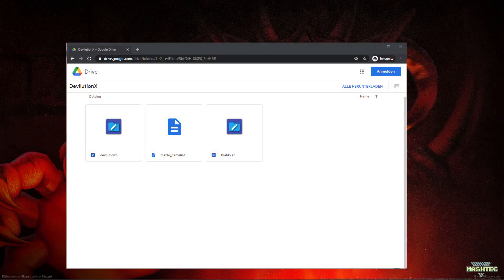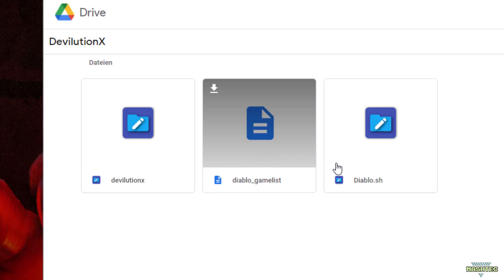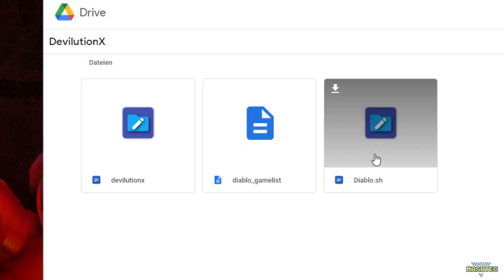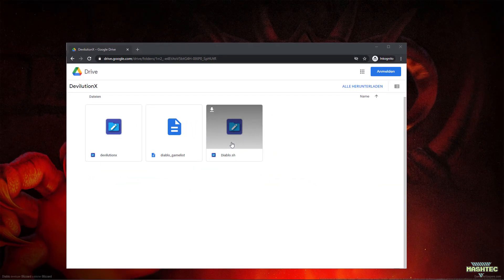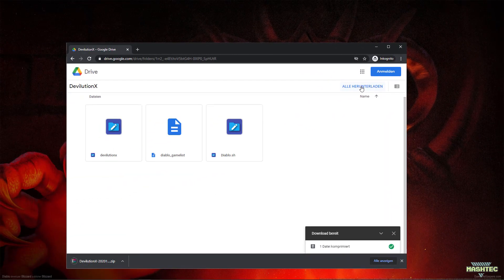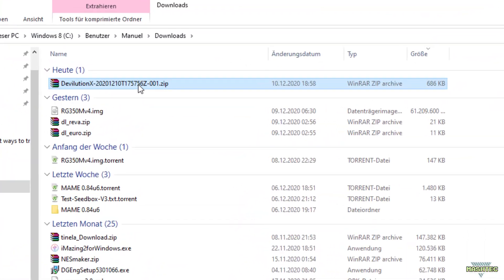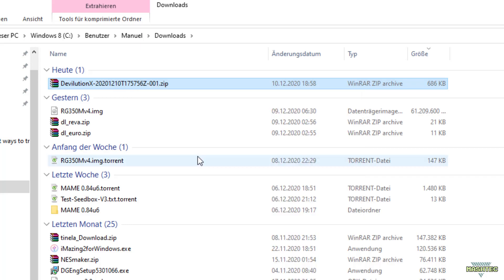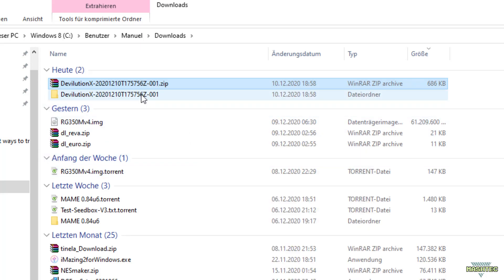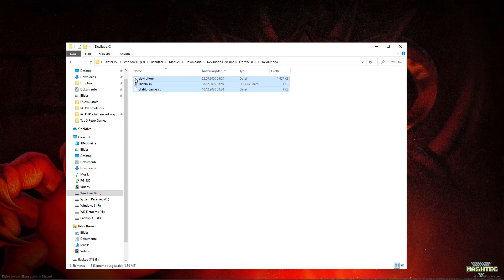Check out the video description and download the necessary files from my Google Drive: the DevolutionX application, the Diablo game list file, and the runner script I created for you so you can start it right out of Emulation Station. To download these files, simply click on the download all button up here so all files will be downloaded as a zip package. Switch over to your download folder, extract the content of the package, jump into the DevolutionX folder and move all the files to your desktop.